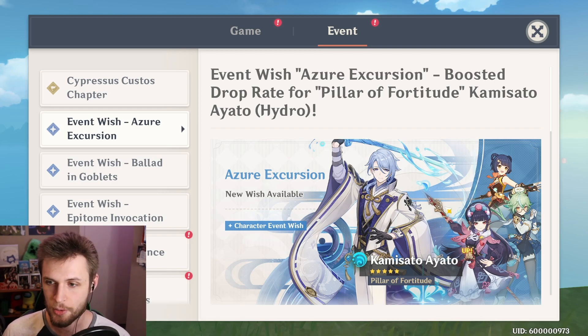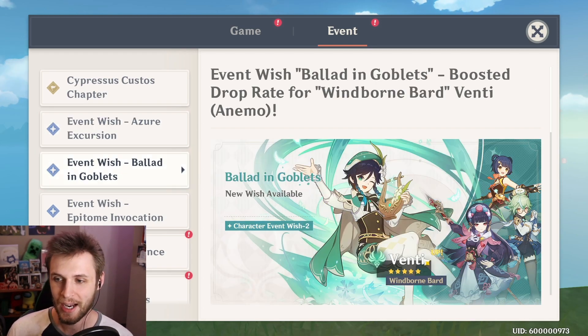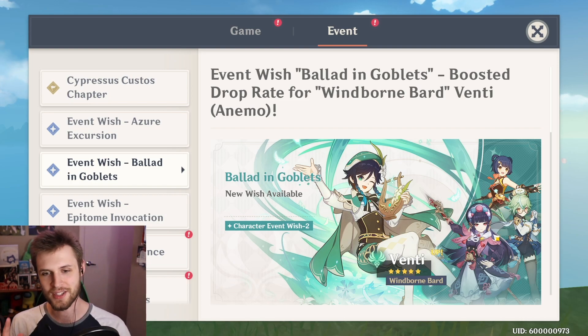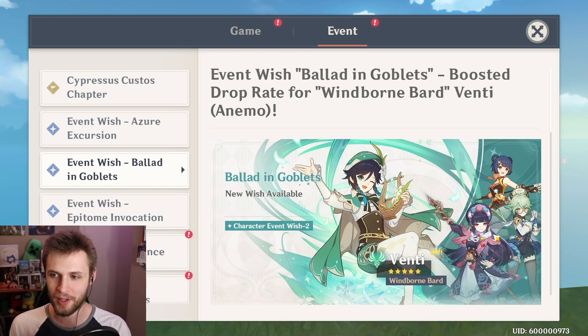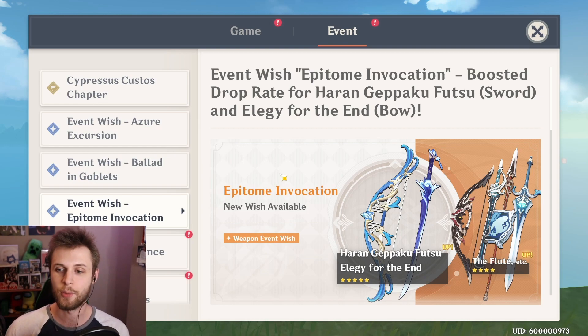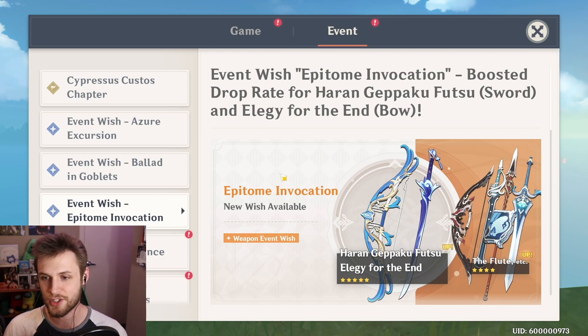First off, we have the Ayato banner, which is also shared with the Venti banner, and this is going to feature Yunjin, Sucrose, and Xiangling. Free-to-play players, this is looking like a very good banner for you guys. We're also going to be talking about the weapon banner — you have Ayato's signature weapon and Elegy for the End on there.